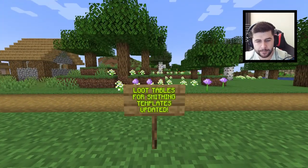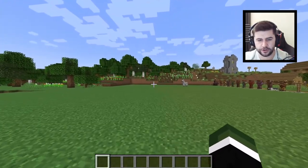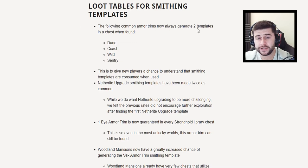Loot tables for smithing templates have been updated. The following common armor trims now always generate two templates in chests when found: Dune, Coast, Wild, and Sentry. The Dune one is inside a desert temple, Coast is inside a shipwreck, Wild is inside the jungle temple, and Sentry is inside a pillager outpost. This is to give new players a chance to understand that smithing templates are consumed when used, so players won't forget they can be duplicated. Netherite upgrade smithing templates have also been made twice as common, as the previous rates didn't encourage further exploration after finding the first template.